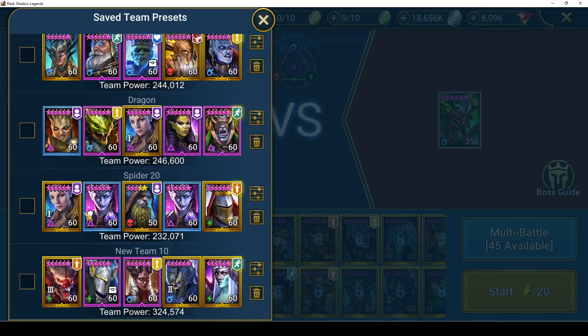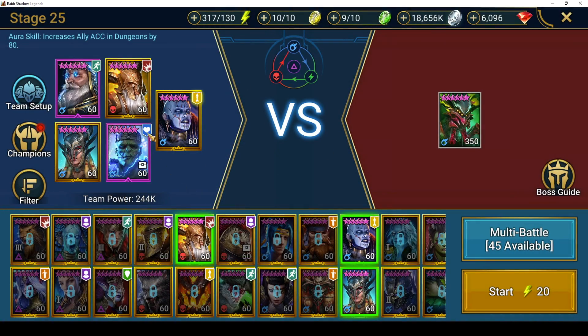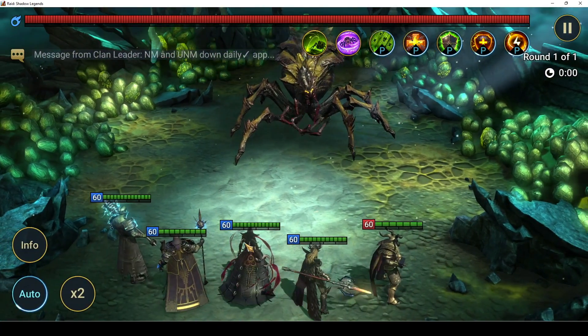For Spider 25, I have Narma as lead for added accuracy - she needs to put out her poisons so that Skarg can actually burn. Skarg nukes his single target but places a burn on the rest of the targets. Stun, increased attack, increased crit, stun heals and stun shield - these three are there to just disable the spiderlings and re-burn the rest of the way.